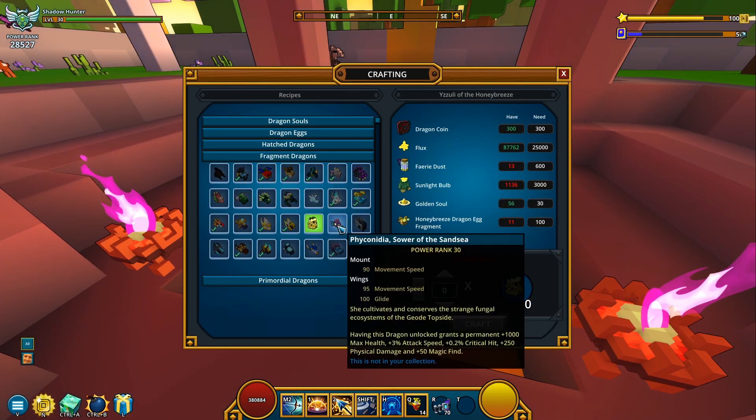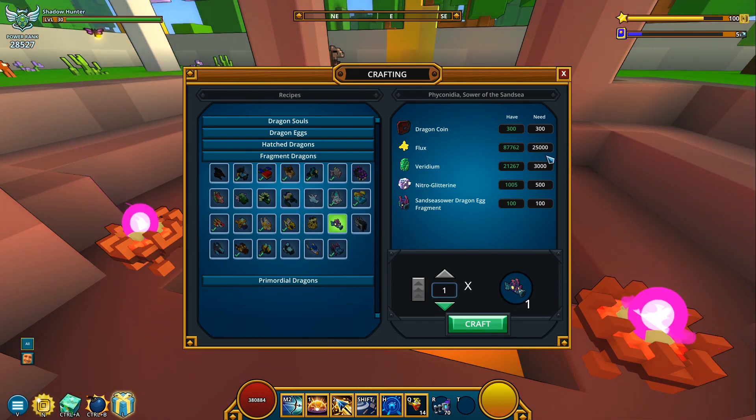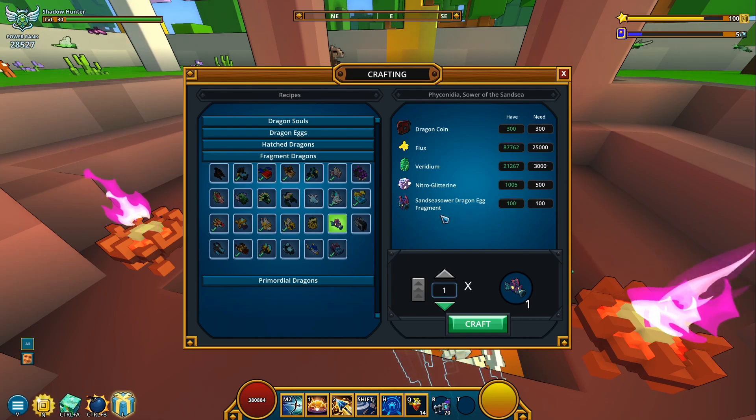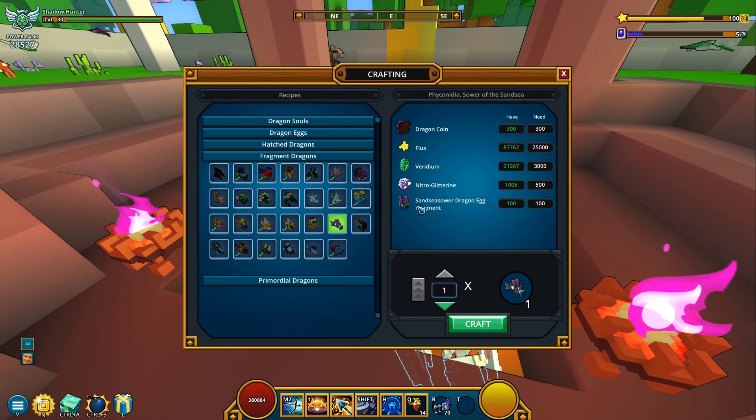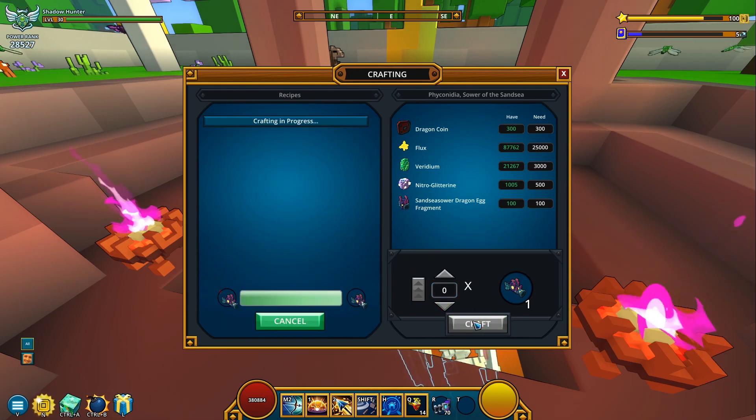Let me go back to the fragment dragons, and apparently I now have everything I need. Besides the coins, it's also gonna be taking 25k flux away from me, 3k viridium, 500 nitroglycerin, and 100 dragon egg fragments, of course. I'm just gonna click on craft and get the mastery.